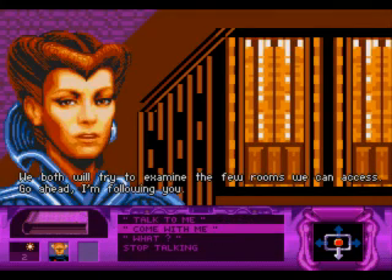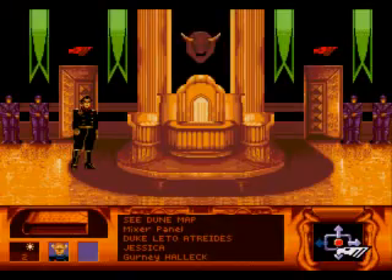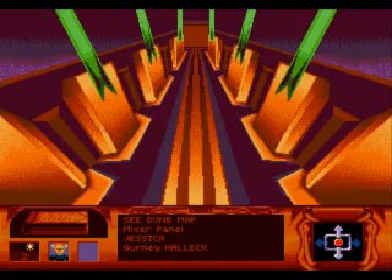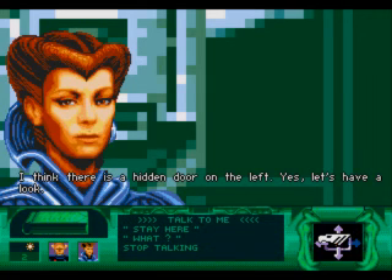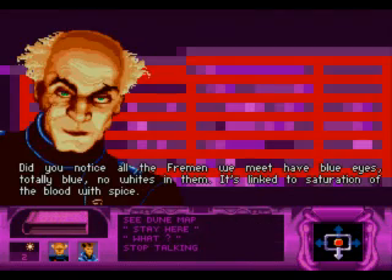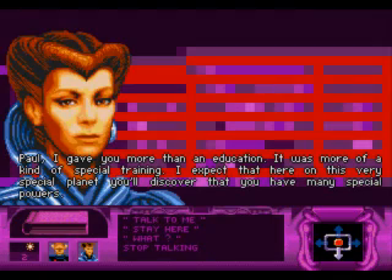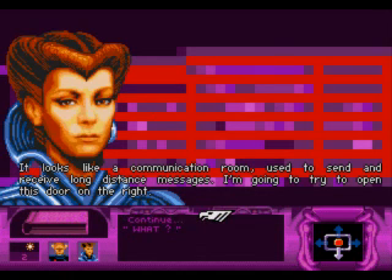We both will try to examine the few rooms we can access. I'm following you. It's probably along the central corridor somewhere. I can feel something — I think there's a hidden door on the left. Here we go, and forward. It looks like a communication device, used to send and receive long distance messages.